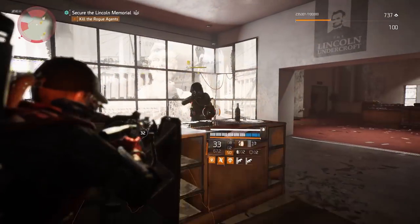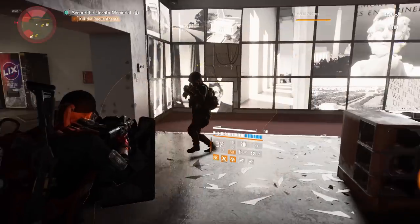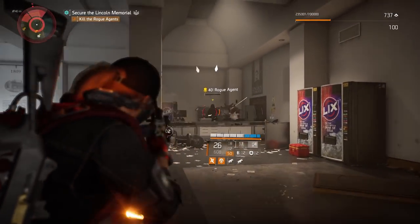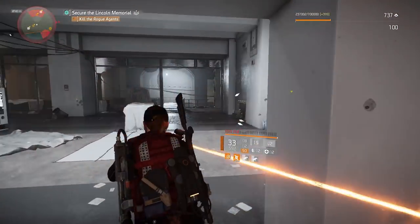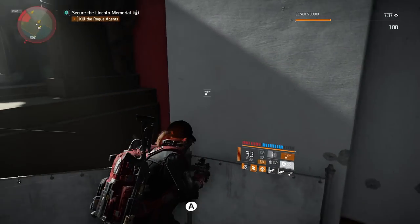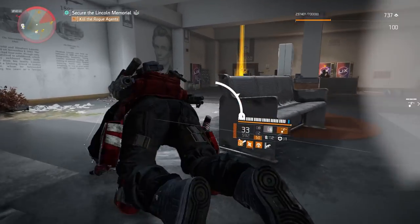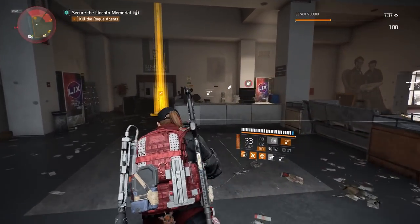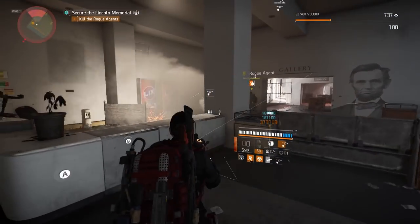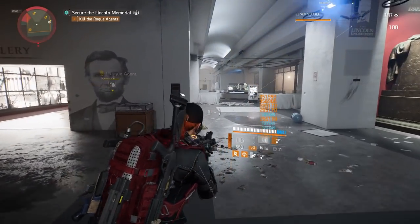Welcome to another Division 2 build breakdown video. Today I bring you my armor regen tank DPS build for both PvE and PvP. This build consists of 5 blues and 1 red. Even though we have 5 blues giving us 1.7 million base armor, this build still puts out incredible damage. In order for our tank regen build to do damage, I expect it to have high crit chance and crit damage. On top of that, our main weapon is the Lady Death, whose Breathe Free talent allows these tank-type builds to do major amounts of damage.